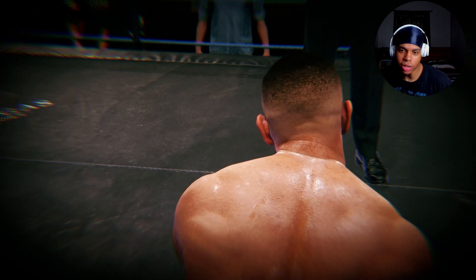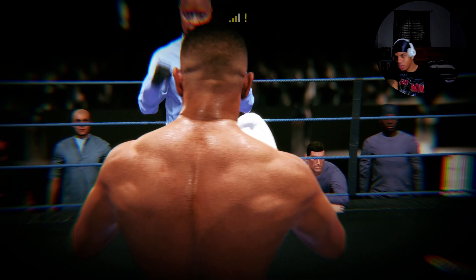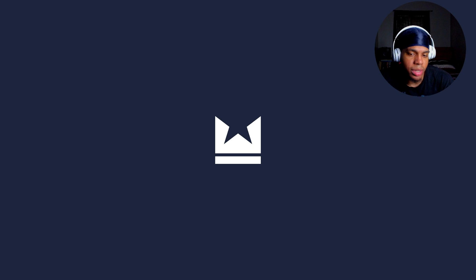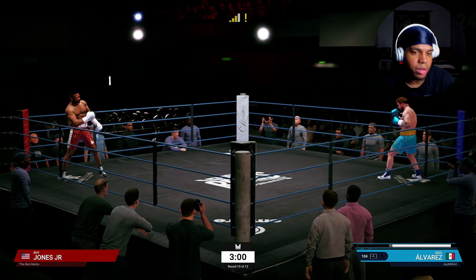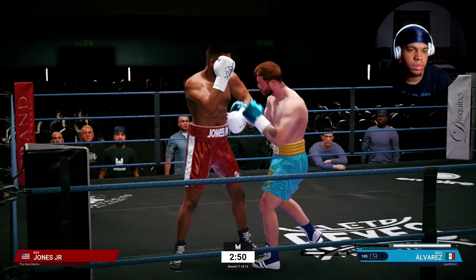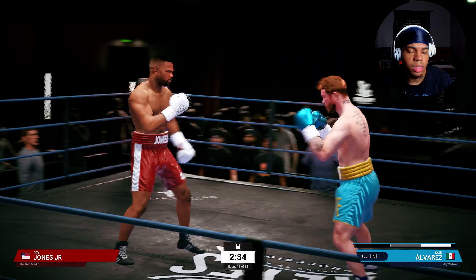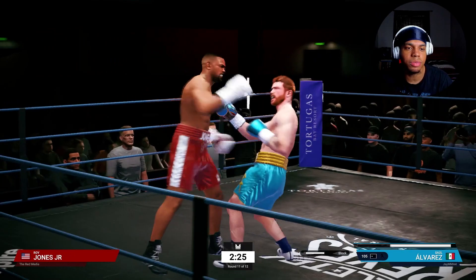Hit him with the jab, straight, rear hook, lead body uppercut. I don't think he's gonna get up from this. Is he gonna get up? That's it. Oh, he got up at 8. Okay, he got up at 8. I think the fight is over. I'm at 27% health but I have enough stamina to where it really doesn't matter, and I think his stamina is pretty low at this point. I want that Liver Destroyer perk to activate. Now he's trying to box but it ain't working - if he was doing this from round one he probably would have had way more success.